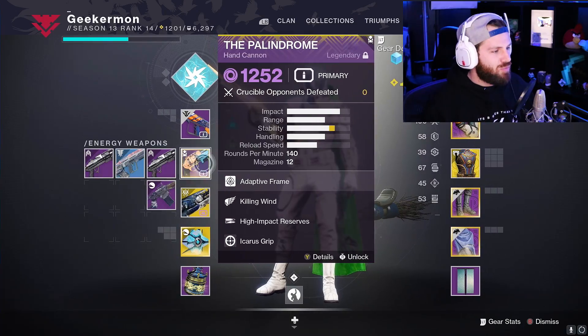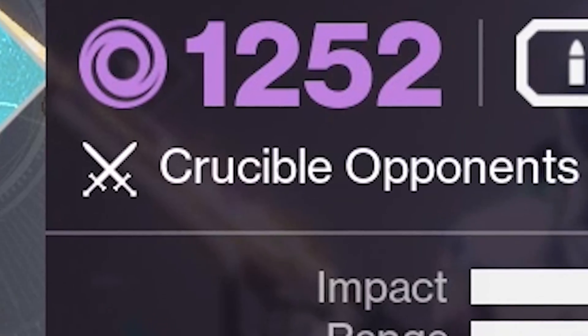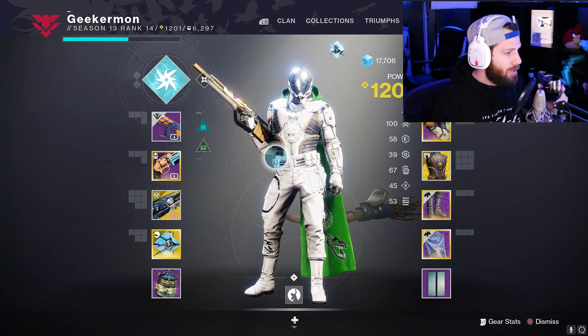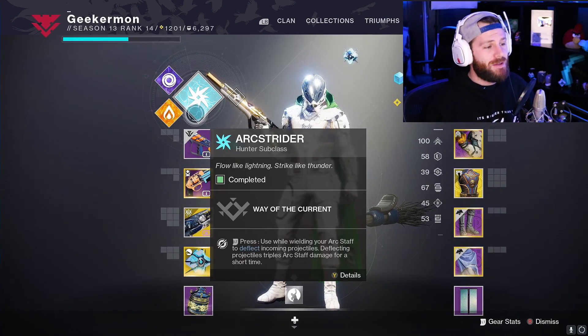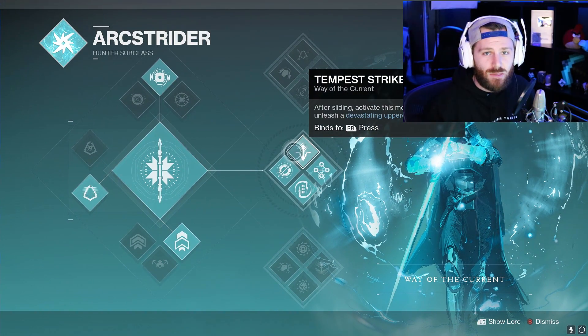So go check out the poll on Twitter. Fill it out. But today's video is on the Palindrome — this bad boy right here. Crucible opponents defeated: zero. This video is gonna be my very first time using it. Let me walk you through the loadout real quick, so you know what we're working with for today. We've got the Nightshade Pulse Rifle — incredible. Also we've got Salvation's Grip, one of the few PVE activities I have participated in. And for fun, we're gonna be using Middle Tree Arcstrider, because somebody killed me with it last week and I was like, oh, I forgot that was in the game. Let's jump into some Palindrome gameplay. Hit it.